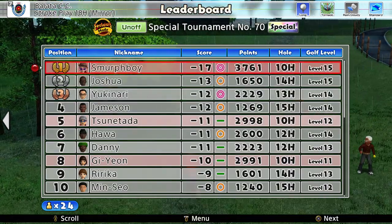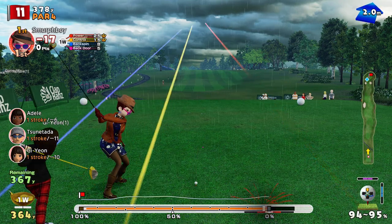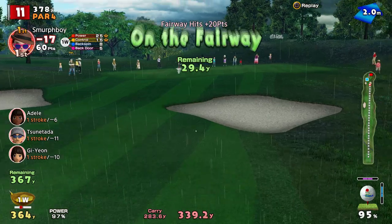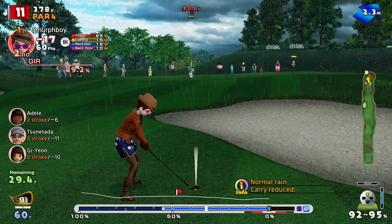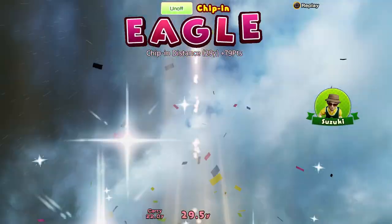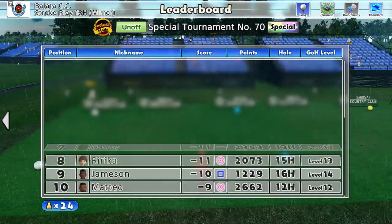We've got to start 17 under. Hole 11 — I'm going to thread the needle a little bit here. Missed it. Going a bit right — going to end up in that bunker. Look at that, we got a bit of luck there. Got a chip — a little bit more range on it. Can we get it up there? I think we can. Get in! Probably put more in with the nine iron than we have with the putter — in fact, eight in with the nine iron so far.